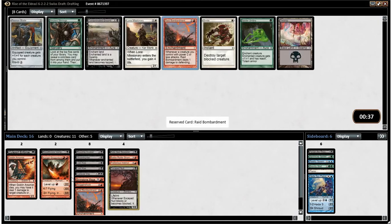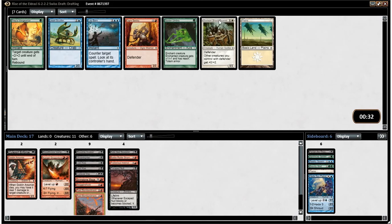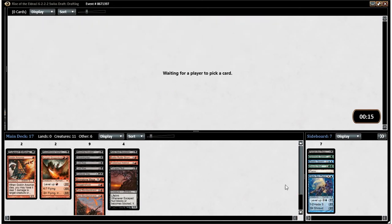We've got another Raid Bombardment, which is still definitely good in our deck — it'll be better if we get Eldrazi things. I'll take a second Raid Bombardment. Contaminated Ground I don't like a whole lot. This pack is underwhelming — the best card in it is probably Praise Vengeance. We have an Ogre Sentry who's actually in our colors, but not really what we're looking to do in our deck. I'll take him anyway — if we end up with more Defender synergies he could be good.